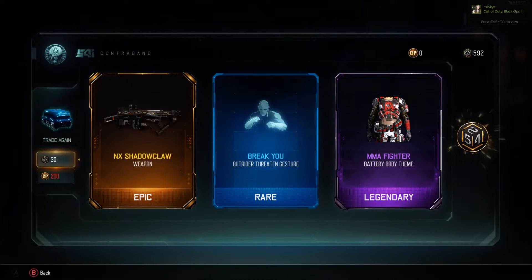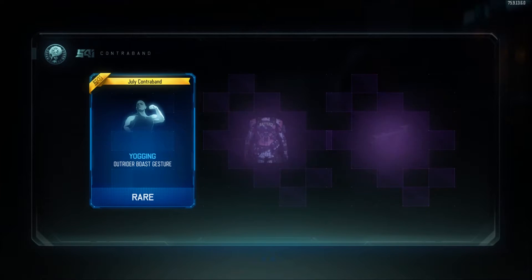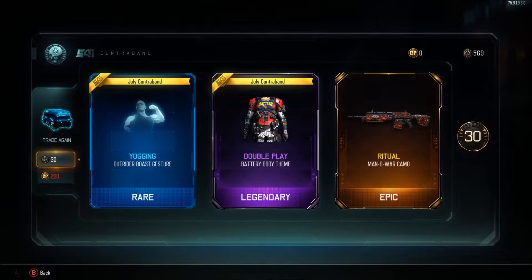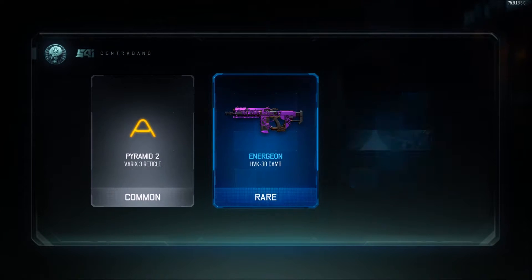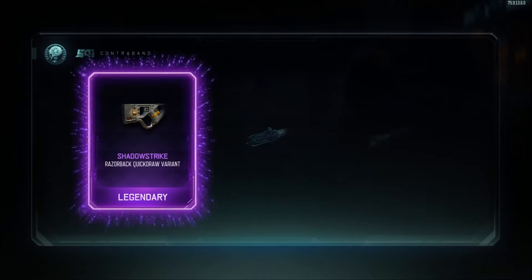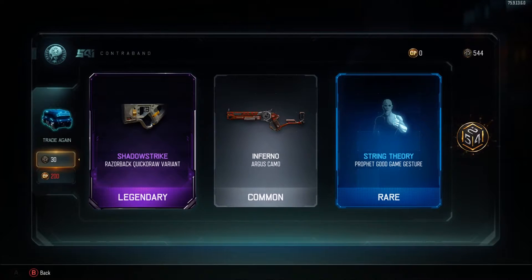Let's keep opening. We got the Hair Ritual for the Man award and a 30 crypto key bonus. Double contraband right there — pretty happy about that. Energy on — I'll take that. I actually really want Energy on for all my weapons.